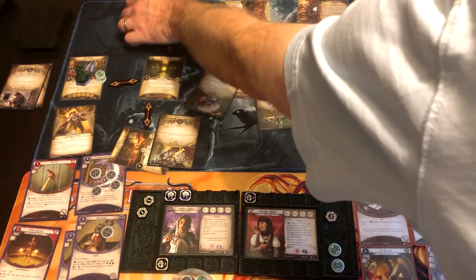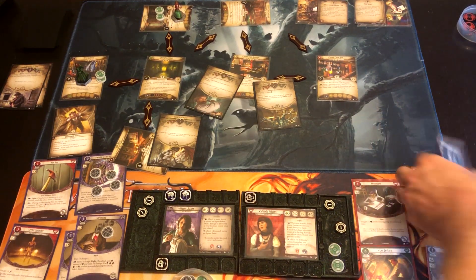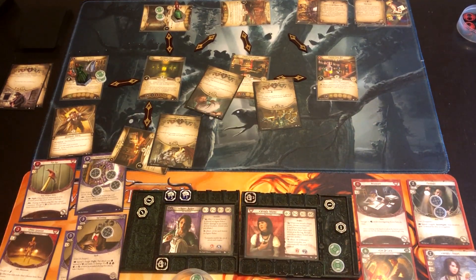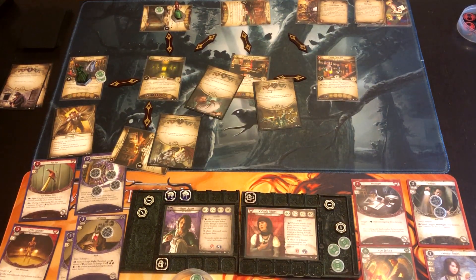There are two clues at this Back Alley location. We played the Amulet and moved in. We'll spend two resources to play the Flashlight in her other hand — it has three supplies. We use one supply to reduce the shroud to zero. Since we can't resolve a test below zero, unless we get an auto-fail, we automatically succeed. Our odds are very high of getting a clue here. We draw negative two — shroud is zero, so we succeed and get a clue. That was all of her actions.